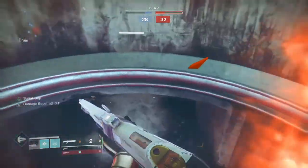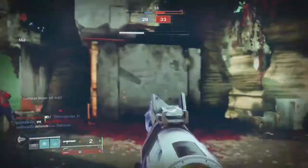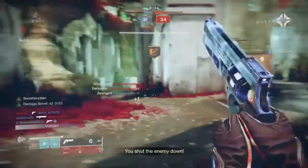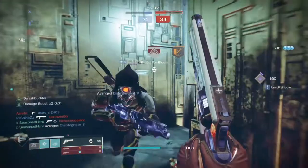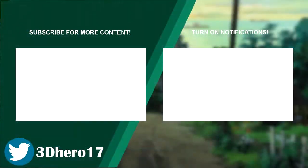I would highly recommend you give this build a try — the buff to 120s has been a welcoming addition to the game and made them more versatile in PvP than ever before. The synergy between Chaos Reach and Berserker is nothing to sleep on when executed correctly. If you enjoyed the video, please leave a like and subscribe, and follow me on Twitter to keep up to date with Destiny content — the link is down below. Thanks for stopping by, I'll see you all in the next one.